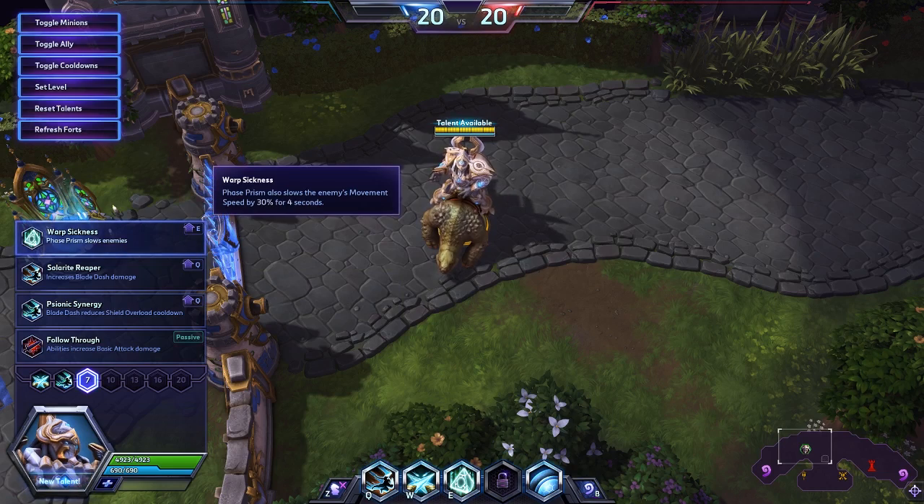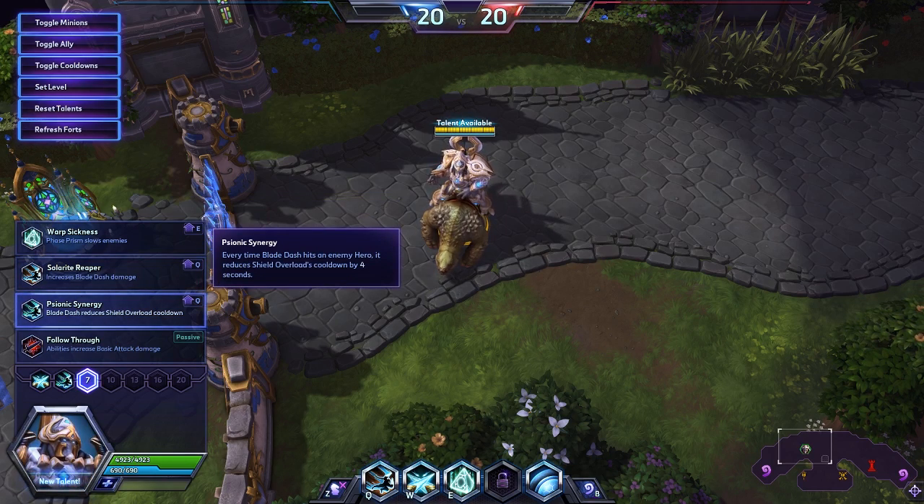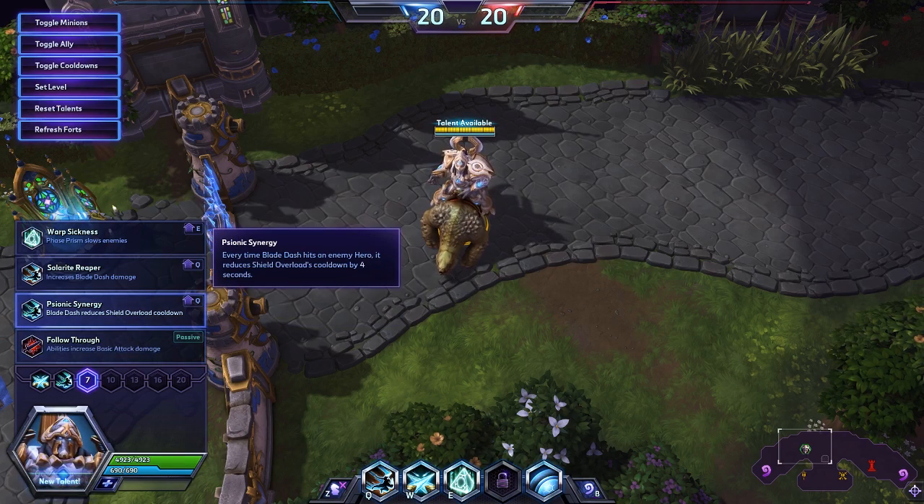Level 7: Warp Sickness makes Phase Prism also slow enemy movement speed. Solarite Reaper increases the damage of the first dash of Blade Dash by 150%. Psionic Synergy — every time Blade Dash hits an enemy hero, it reduces Shield Overload's cooldown by 4 seconds. And Follow Through — after using an ability, your next basic attack within 6 seconds deals 40% additional damage. We're taking Psionic Synergy.